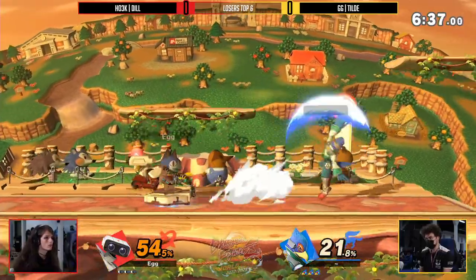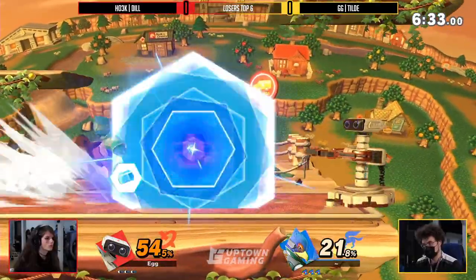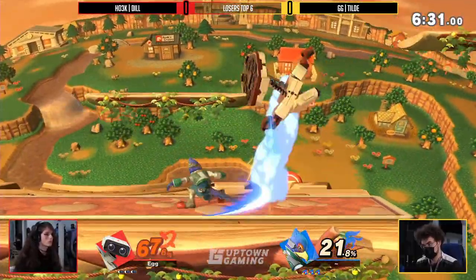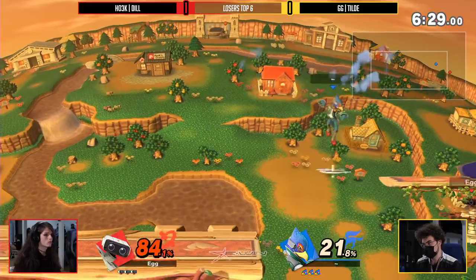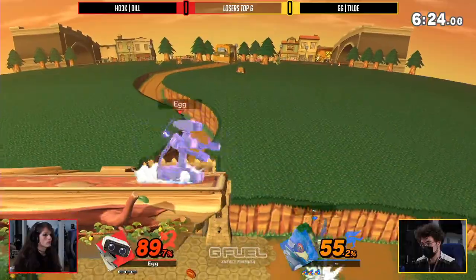Tilde is looking to find even more, but that up tilt of her own coming out from Dill, trying to find an opening here. That laser getting parried — good stuff — and the reflection! Both these players just know what's up. There's nothing new happening here, and both these players have their anticipation up to ten.